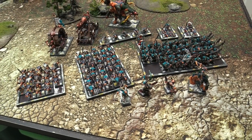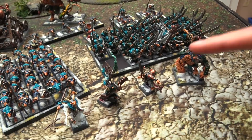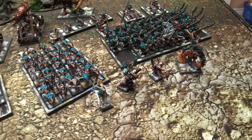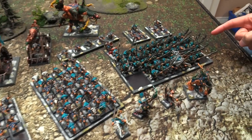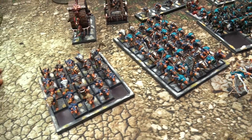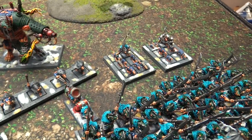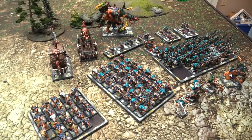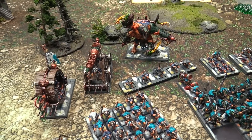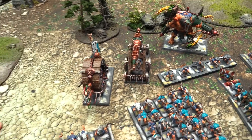2,000 points of Skaven: we've got a Warlord on a Bonebreaker mount, a Chieftain BSB, a Grey Seer, and a Warlock Engineer. For Core, we've got 45 Stormvermin, 40 Clan Rats with a Poisoned Wind Mortar, and 23 Slaves, plus two little rat darts. Then we've got five Gutter Runners, and the Triple Threat at the back: the Hellpit, the Cannon, and the Doomwheel. Bone River is standing in for Hellpit today.